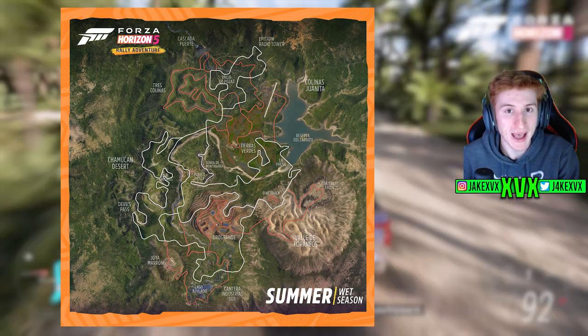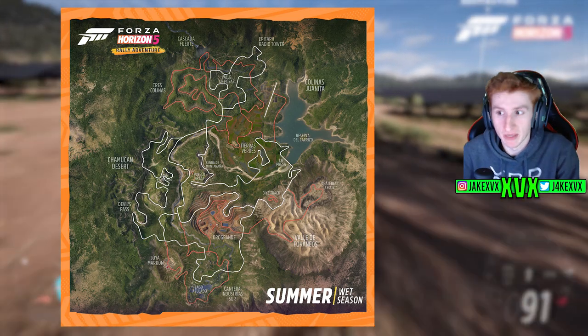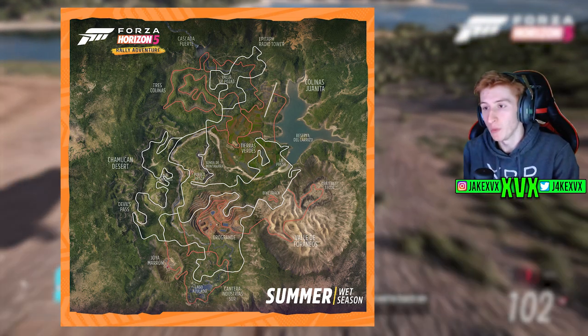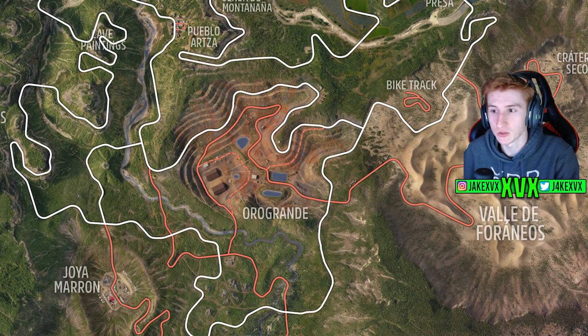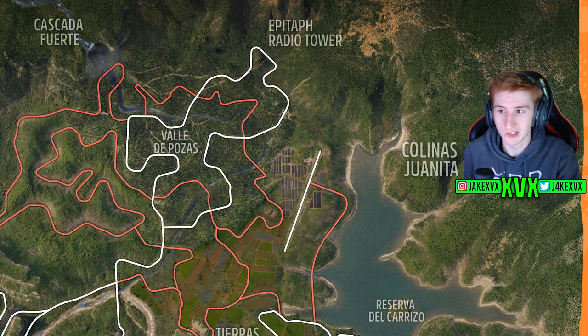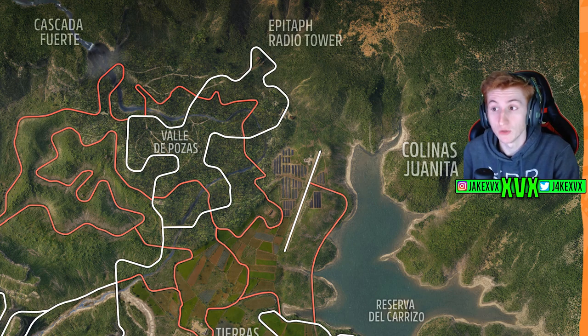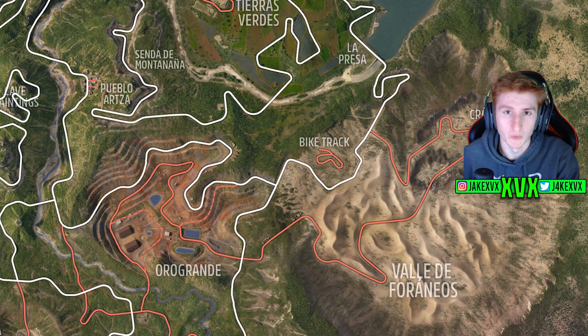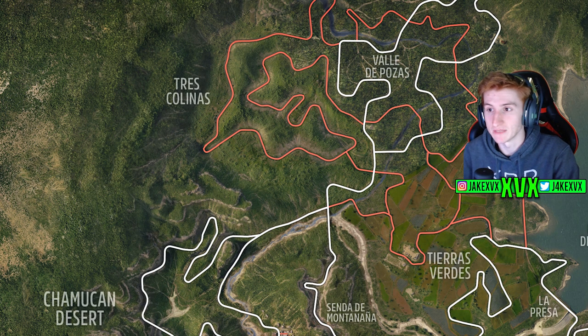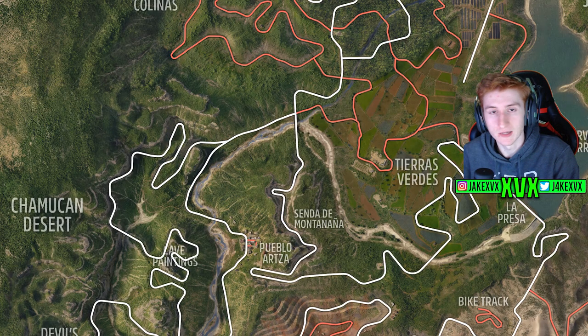We finally get to see the map of the Rally Adventure expansion. It doesn't look overly big at first but it is — it just doesn't really look it. We can see some points of interest such as the abandoned quarry appearing to be roughly in the middle. There also appears to be some kind of drag strip — looking at the map, the white roads are tarmac and the orange roads are off-roading, so there is a new tarmac drag strip. And if you look further down there's also a bike track. We're not getting bikes in the game, but it sounds like another cool area to take small cars and bomb about in them.